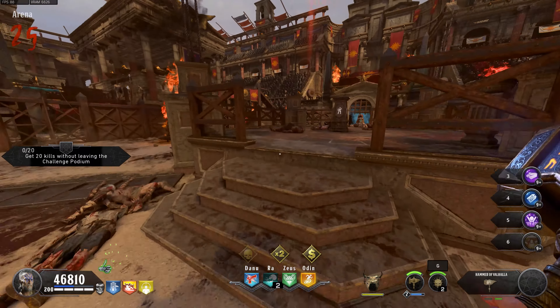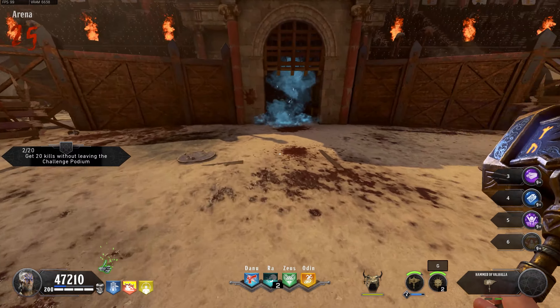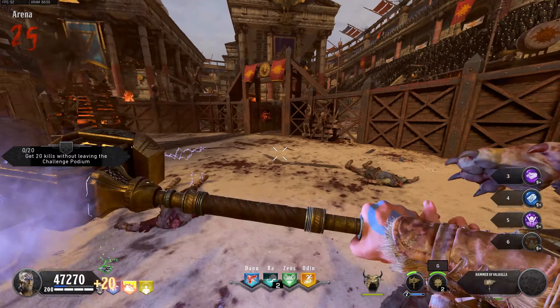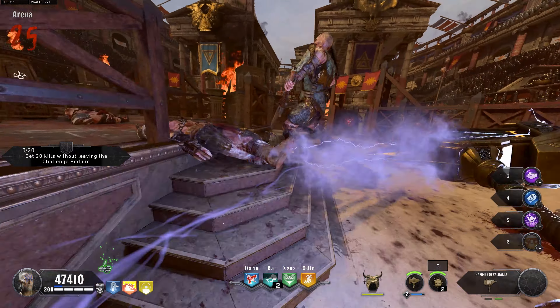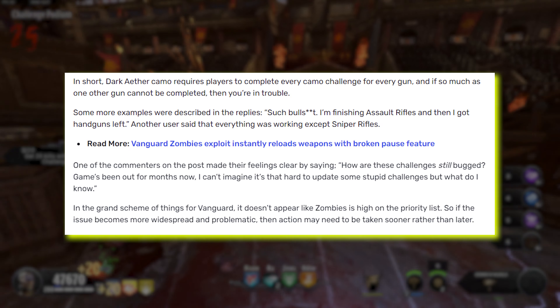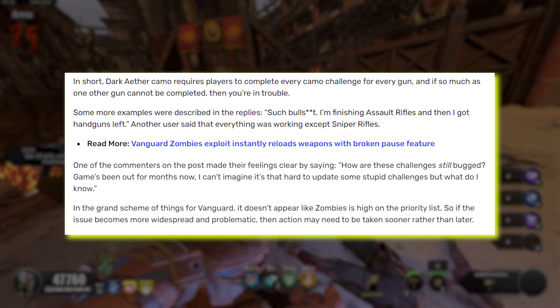This next part I actually find to be kind of confusing and a little bit telling of this game's state — because it's a mess, as we have alluded to at the beginning. But Dexerto author Andrew Heighton writes: in short, the Dark Aether camo requires players to complete all the camo challenges for every gun, and if one gun cannot be completed, then the whole system goes awry.